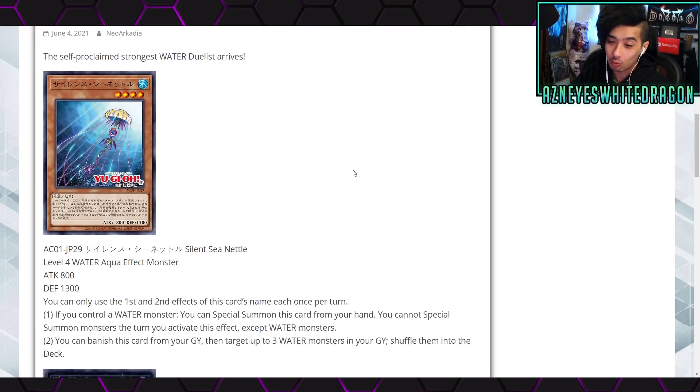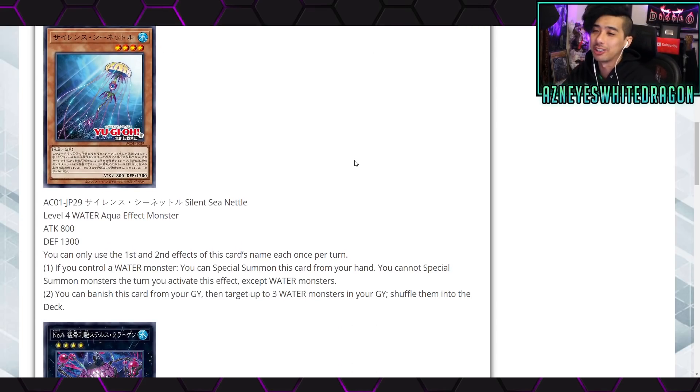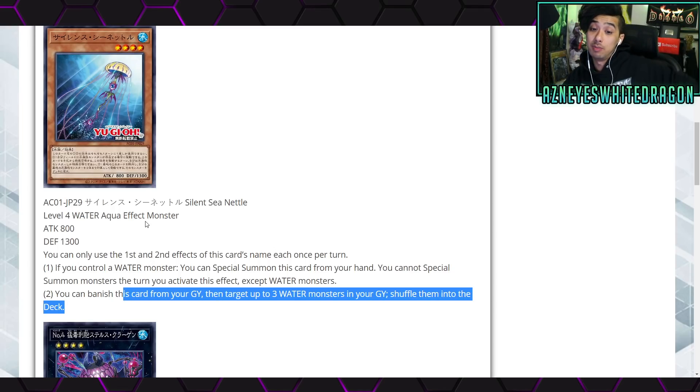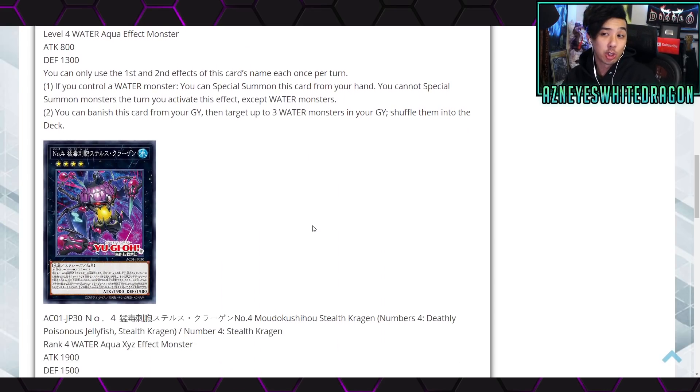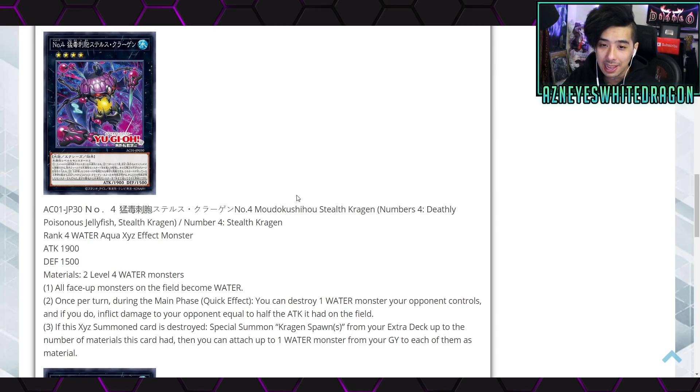Okay, so the strongest water duelist is arriving — these are apparently his cards. Let's see if they're actually the strongest or just hype. Silent C Nettle is a Level 4 Water Aqua effect monster with 800 attack and 1300 defense. You can only use the first and second effects once per turn. First effect: if you control a water monster, you can special summon this card from your hand — but you can't special summon non-water monsters that turn. Second effect: banish this card from the graveyard, target up to three water monsters in the graveyard, and shuffle them into the deck. At least the summon condition is nice — similar to Aqua Spirit.